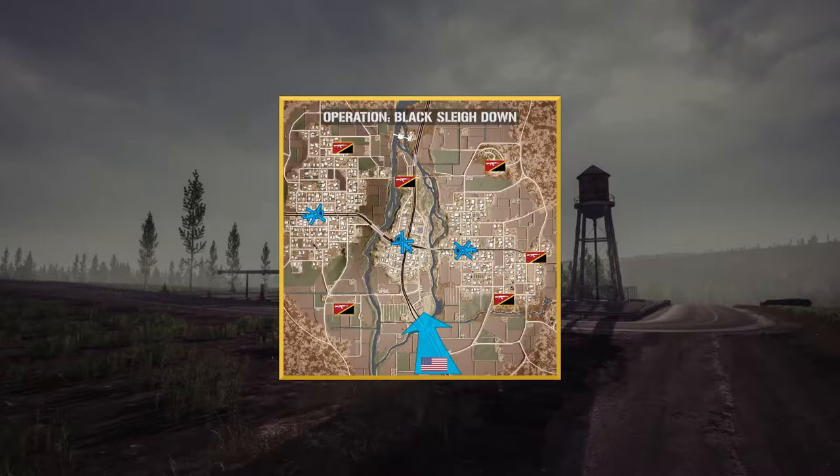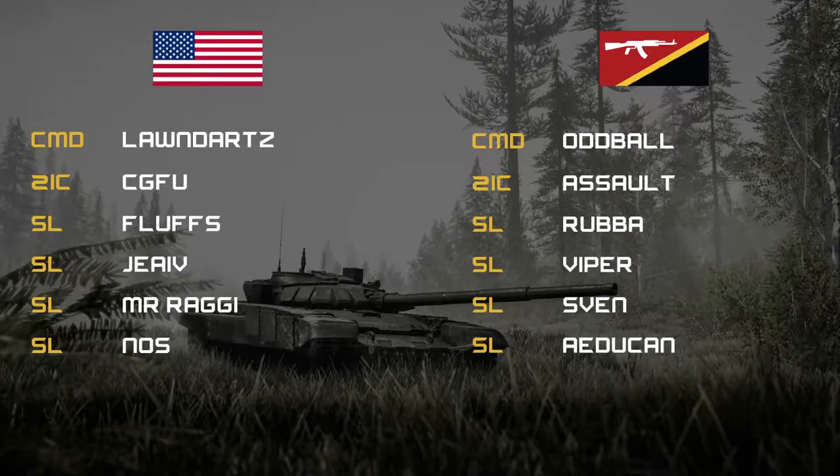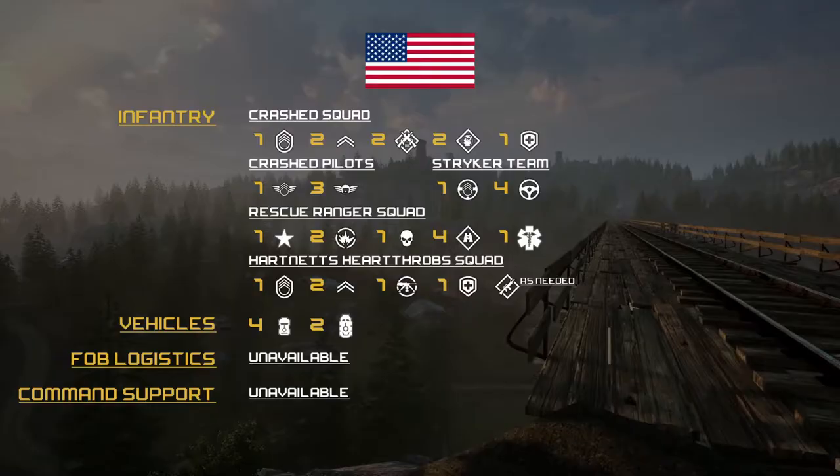For commands tonight, starting off on round one: Lawn Darts in command on the US side, his 2IC is Foo, and the rest of the SLs are Fluff, Javi, Mr. Raggy, and Nos. Over on the INS side, Eyeball is in command, his 2IC is Salt, and the rest of the SLs are Rubber, Viper, Sven, and A-Duken. That will change once we get to round two. Loadouts for tonight, starting with the US side: infantry will get a crash squad made up of one SL, two FTLs, two ARs, two GLs, and one medic. They'll also get crash pilots — one pilot SL and three pilots — plus two Ranger rescue squads, each with one Ranger SL, two Ranger ATs as FTLs, one Ranger AR.